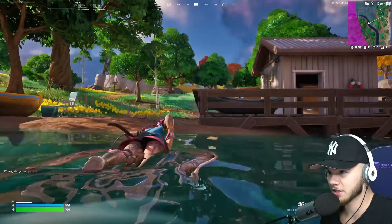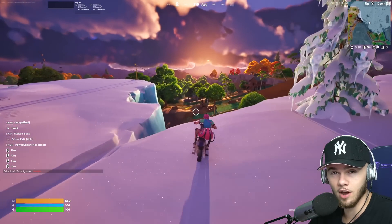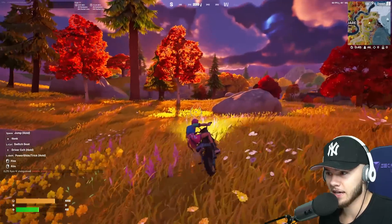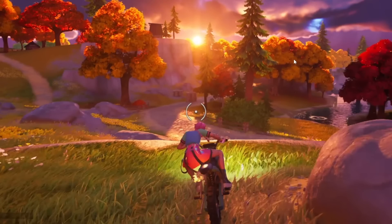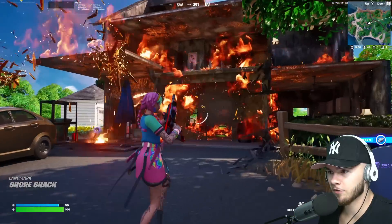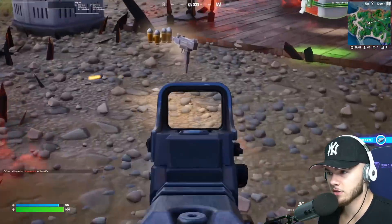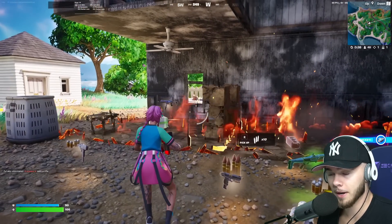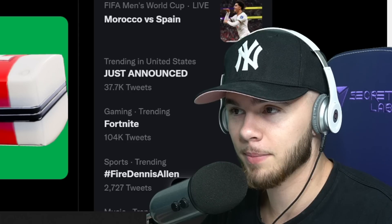Another thing we gotta talk about is the Fortnite graphics this season. This is 12th Hour - I'll leave the link in the description - but this man has the RTX 4090, which is the best graphics card you can get, and Fortnite updated a lot of their settings. This doesn't even look like Fortnite. The coolest part is they updated the fire. At first I didn't even think it was real, but apparently it is. If I ran these settings on my computer, I think my PC would actually explode.